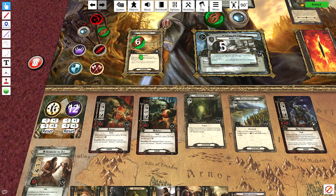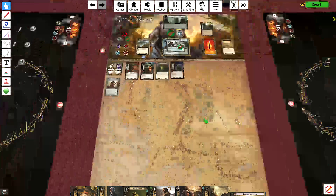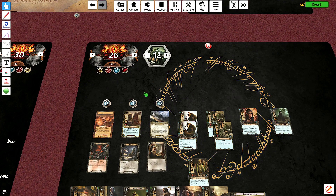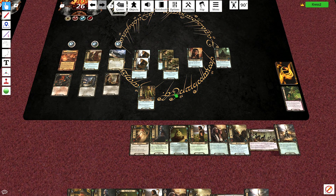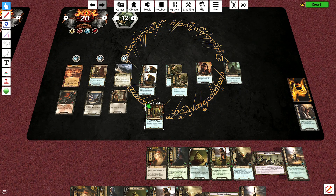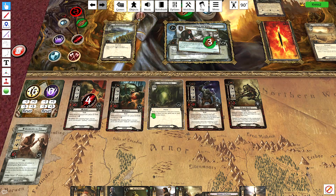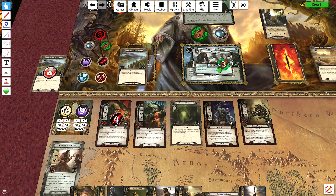We're going to travel here first. What is my threat at? Twenty-five — we're okay. One Ring. I'm going to try to kill one more of these guys before I take on the Hill Troll. Spending three for Galadriel's Greeting to drop my threat. Quest for sixteen against nine — that's seven progress. Double Back goes up and we reduce our threat by five. We are back into secrecy — no chance we get attacked this time around.